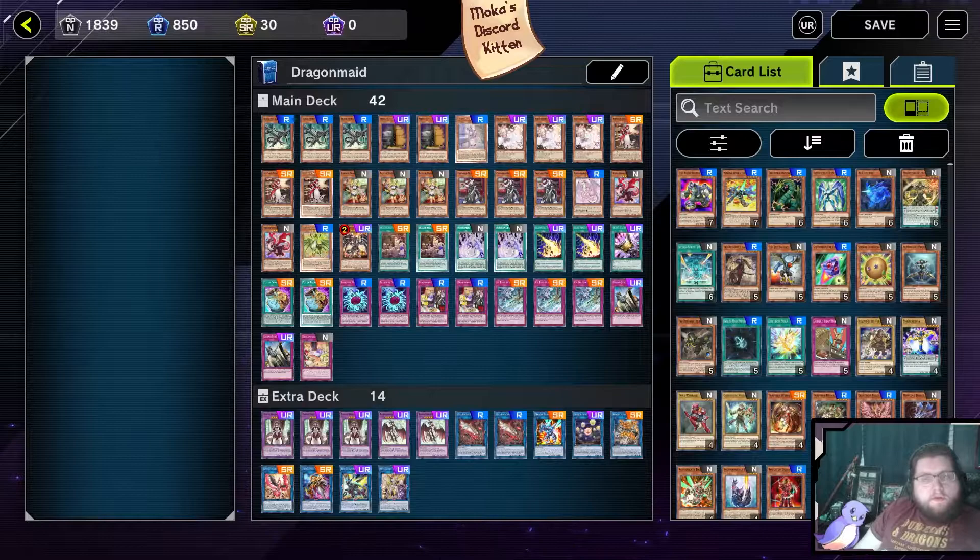A lot of monsters tagging in and out during the battle phase, and at the end of battle phase, when they're summoned off of another special summon or normal summon — usually by the effect of another Dragon Maid — their effect procs. But we also have a small Red Eyes engine in the deck to help us get to some of our more powerful cards. As you may notice, I am playing 42 cards.